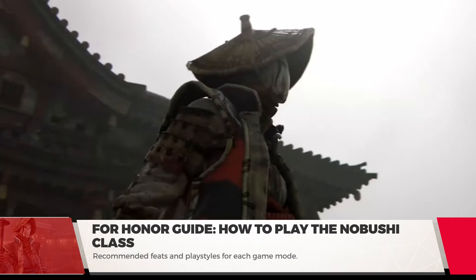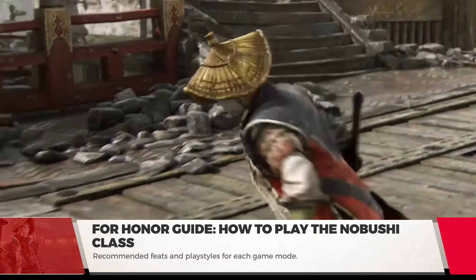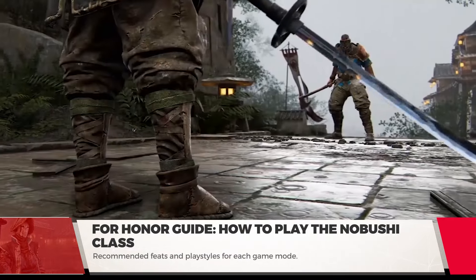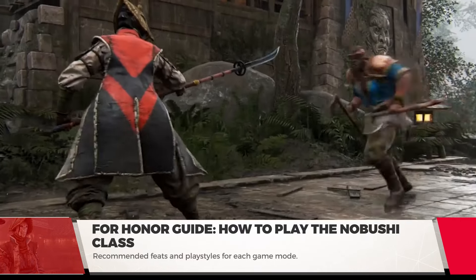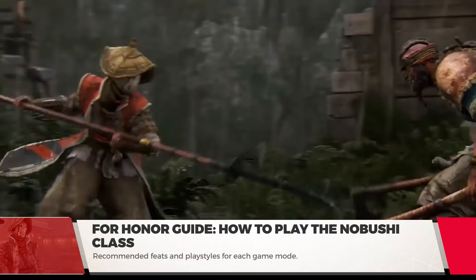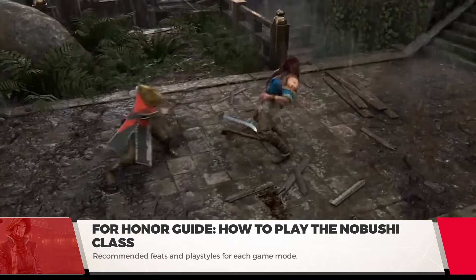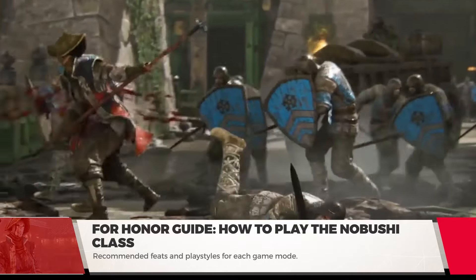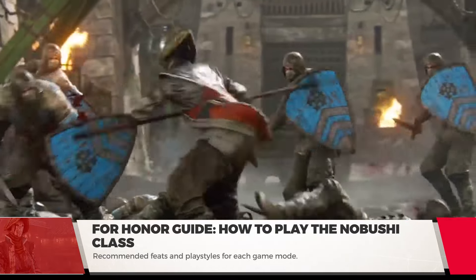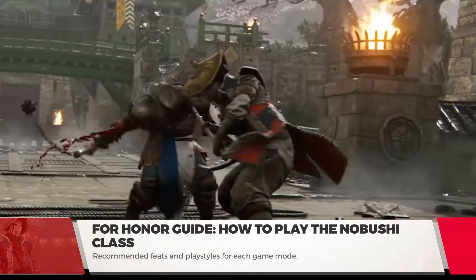Always remember to use your Revenge Meter. Revenge boosts your damage and health. As a Nobushi, you're going to need to abuse the bonuses whenever possible. Revenge Mode makes all your attacks uninterruptible, and attacks are auto-parried on activation, which basically makes you something to run away from. The Revenge Meter will save your life. If anyone gets close to you when you have a full gauge, immediately pop it and step back a few paces. It's a free escape from hyper-aggressive players that close the distance on you.